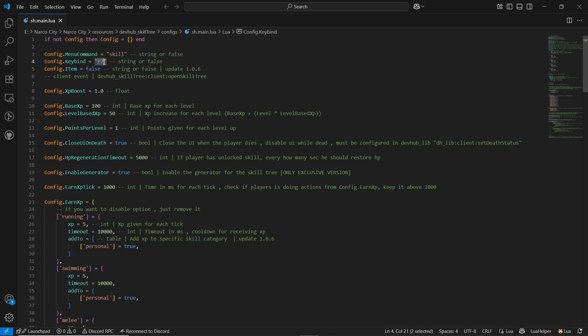Same goes to the keybinding — it's defaultly configured with F7. You can directly disable the binding by setting it to false, and you can also trigger it with an item. Same goes to the event — if you want to open it through any type of radial menu or any type of menu, you can directly use this trigger to open the skill menu. After that, you can see the skill boost level — set the float based on your system and server. After that, you can see the base XP of each level. The default is set to 200 for each level; you can change it to 150 based on your system. You can also select the base XP in scale based on your server and player base system.